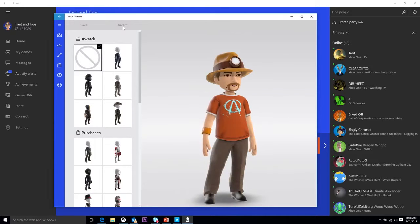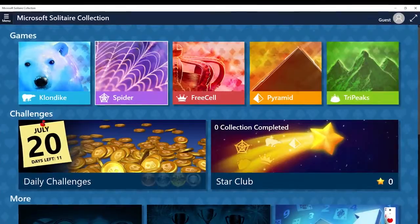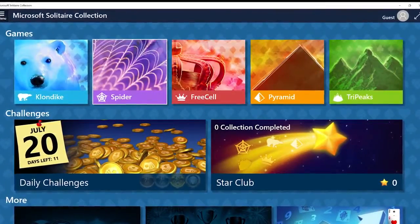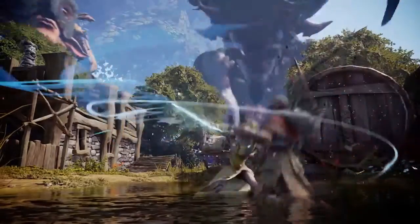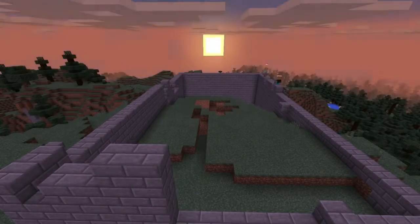This all sounds great, but let's talk about the games. What games are going to be coming to Windows 10? We'll have an Xbox Live enabled version of Solitaire that ships with Windows 10, and other titles like Fable Legends, Gigantic, Gears of War, and of course Minecraft. That's just the beginning of a long list of titles we're bringing to Windows 10.